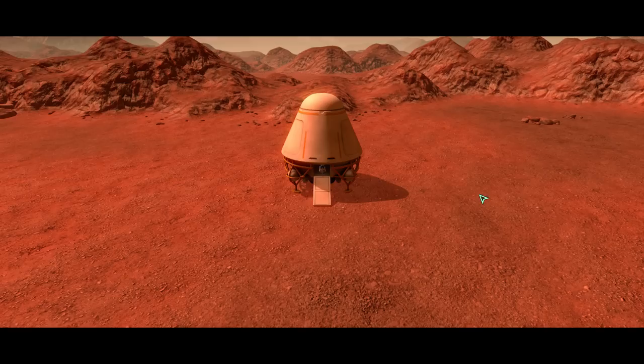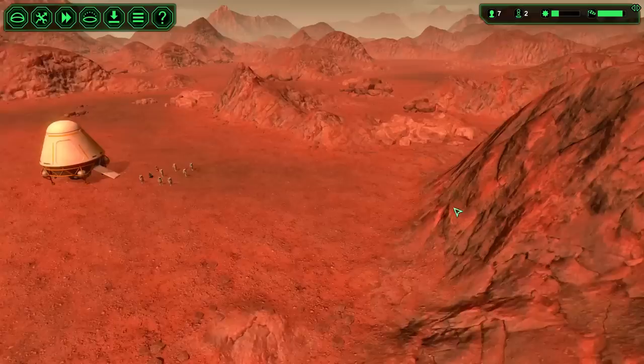Here we go — we've got our initial colonists unloading from the landing module. Unfortunately, as far as I can tell you cannot skip this little cutscene thing. Also, if you reach a milestone and click on it to view the little animation, you can't skip that either. Game developers — what the hell?